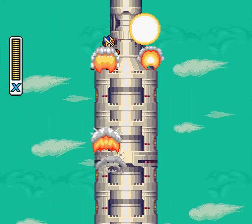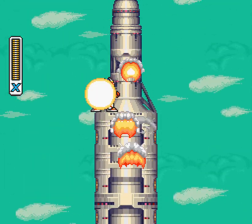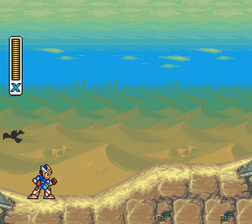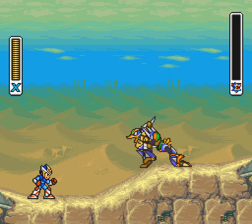Anyway, this is automatic, but X will bring out his turbo controller to just blow up this missile. Which — I guess we were trying to stop this, so good job, X. You did it. However, it seems Overdrive Ostrich does not appreciate that we stopped his plan. Was this your plan, or did you just happen to be in the area?